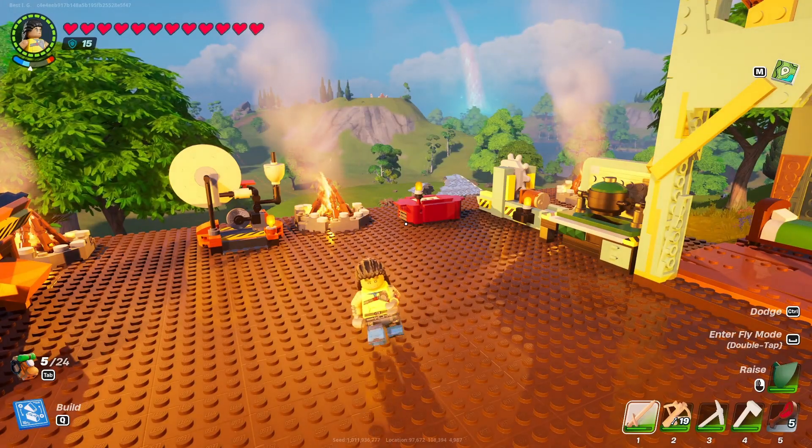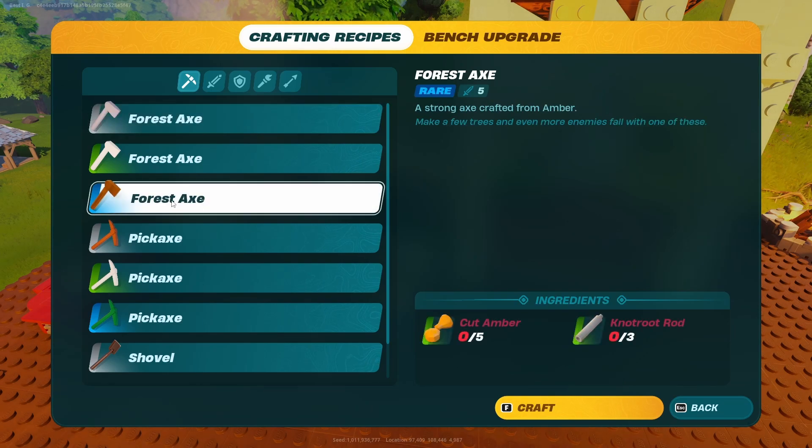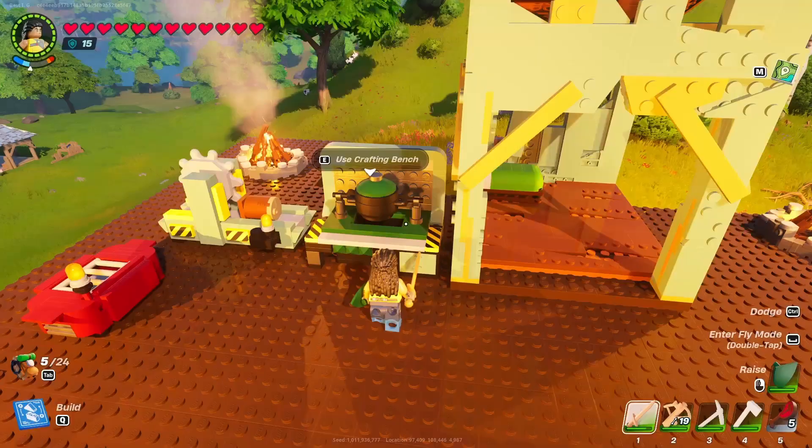Welcome back to the channel guys. In this short video I'm gonna show you how to build your rare tools. We will begin with the four stacks. In order to build it you're gonna need amber — cut amber.